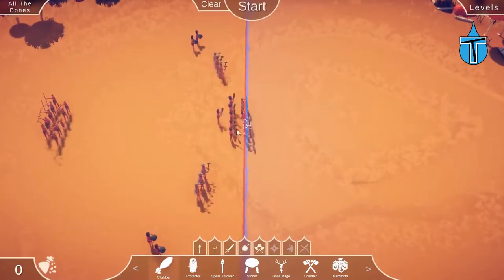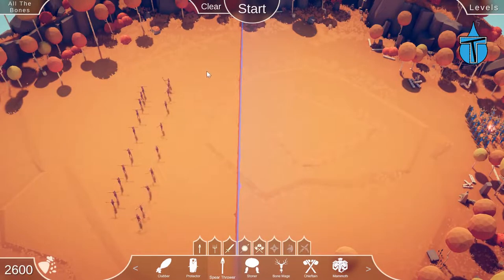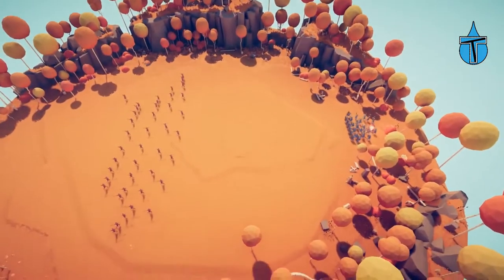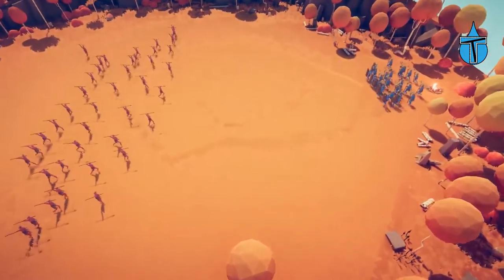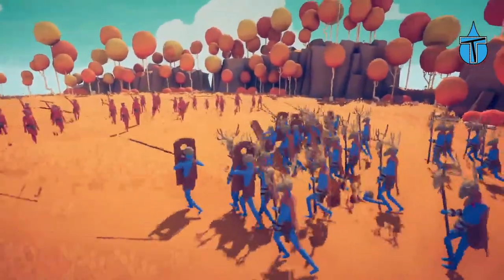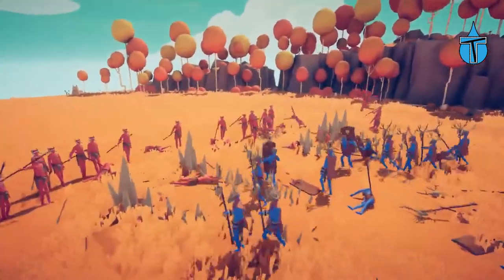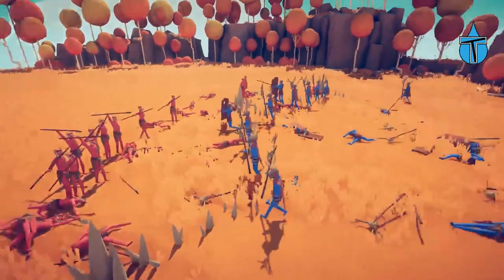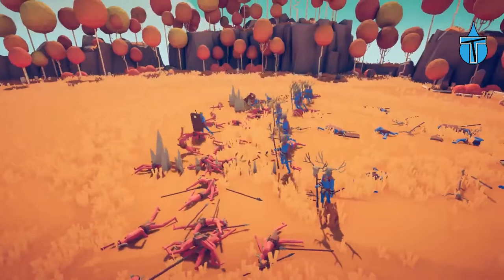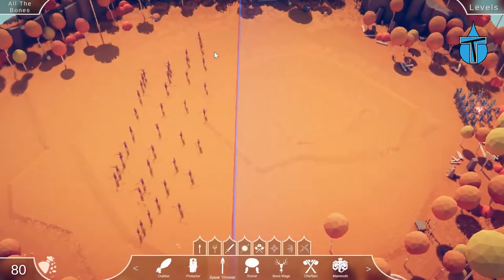Let's try again. Let's just clear all those out and go for loads of spear throwers. If we dot them around with loads of gaps, the stone mages shouldn't be able to take them all out. Let's go behind the enemy army this time. We're taking out a few of them — I do like the spear throwers in a big group — but we've lost again. One person left and he's dead. That didn't work either.